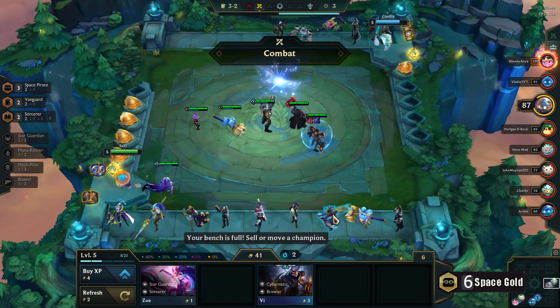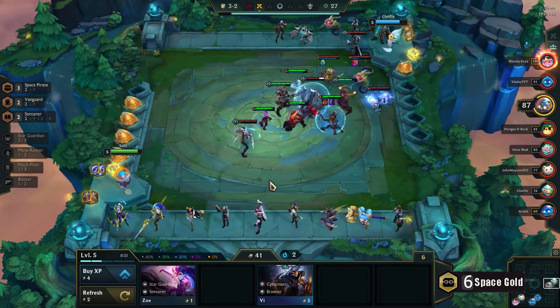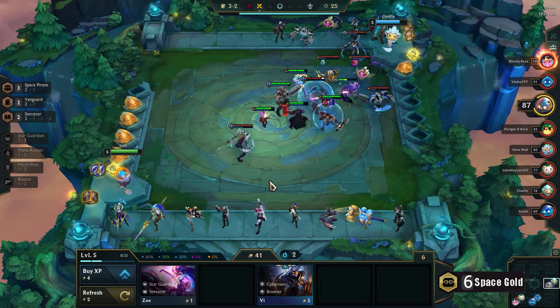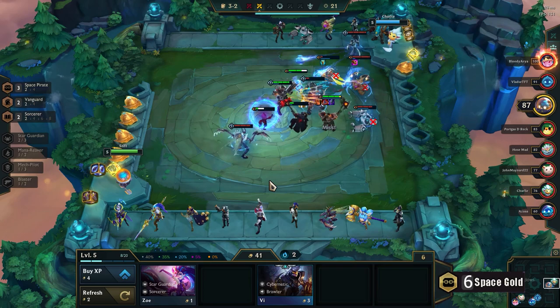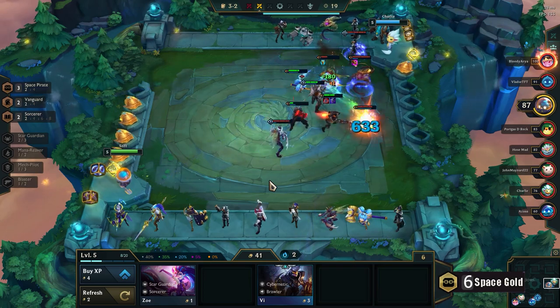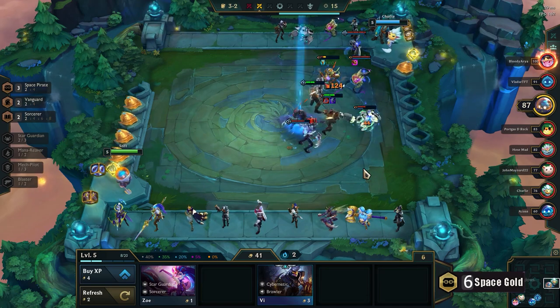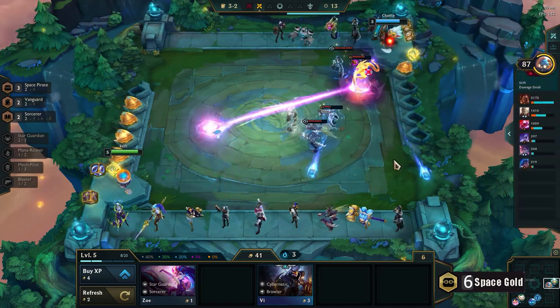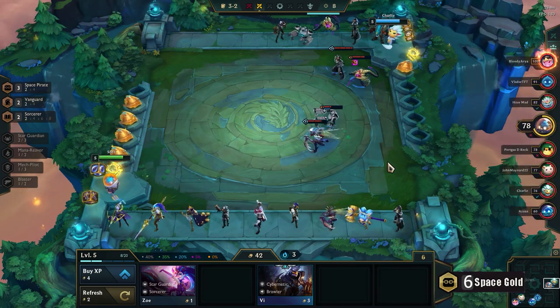I've got Annie up there because she got buffed recently — she's a little bit stronger as a two-cost unit. This guy already has a form of mana printer — he's just missing Kha'Zix and he'll have true damage on the Vel'Koz and all the other Voids. But it seems like my Darius — can he clutch it out? No. Feels bad man.